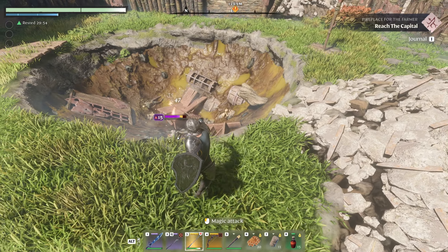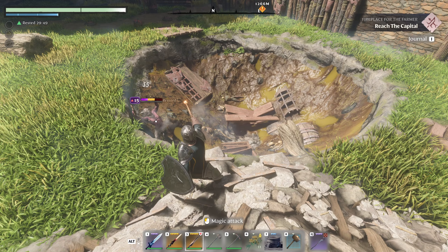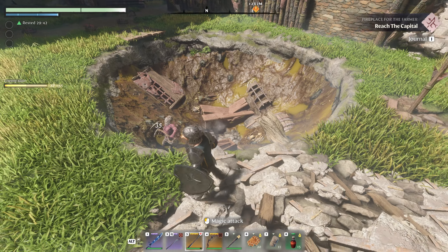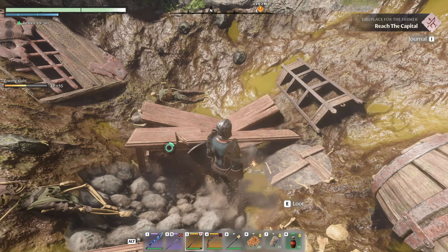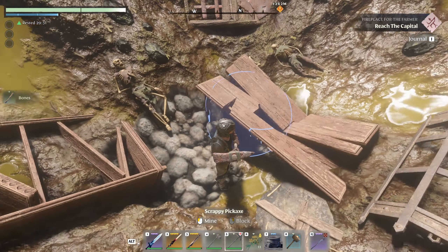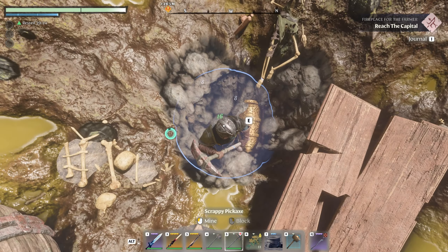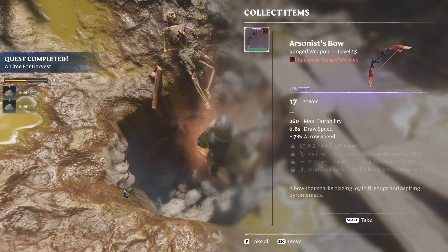Unfortunately I have two wands that do pretty much exactly the same thing — 35 and 34 damage, one critted for 69, this one does 33, so they both do basically the same thing which is kind of a shame. Let's loot this area. It's going to be right here. Get down here. Open this thing up — it's the Arsonist Bow!